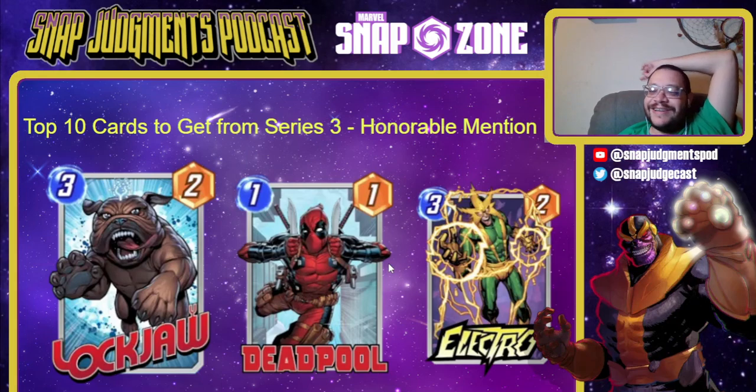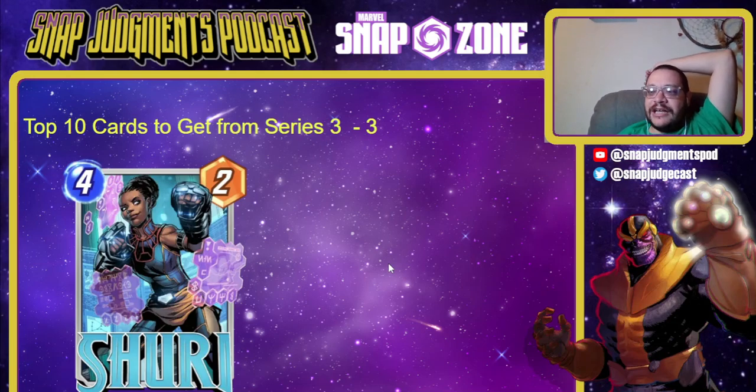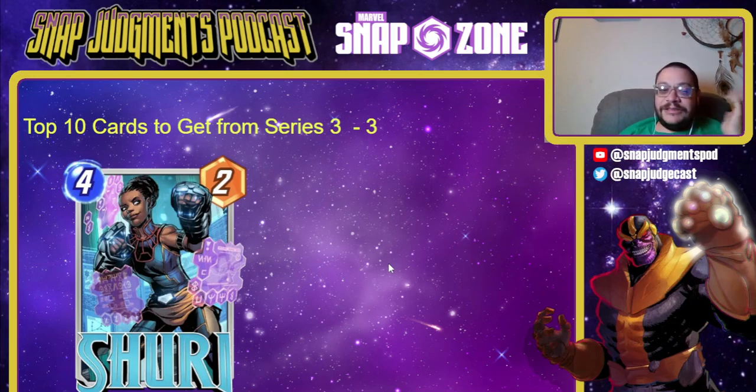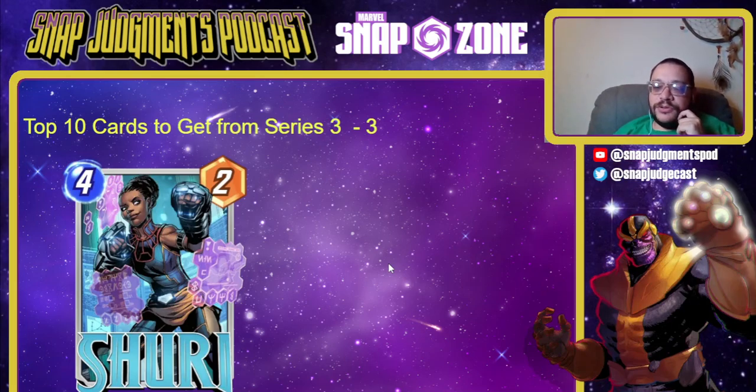Now let's get to the top three — these are a tier to themselves. Number 3 is Shuri. We've talked about Shuri many times already. Shuri-Nimrod is part of Phoenix Force. Shuri Vision, Shuri Kitty, Shuri Taskmaster, Shuri Red Skull — you can find other cards to Shuri if you want to and just win games. Doubling your power is really, really good and lets you do absolutely bonkers things. You can Shuri a Hobgoblin for a negative 16 on their side of the board — now they've got to overcome 18 power and you can do whatever you want in another lane. Shuri is an absolutely crazy powerful card and you should get it as soon as possible.